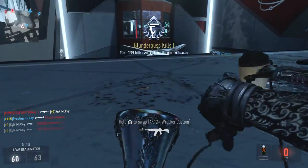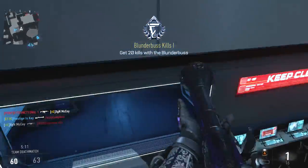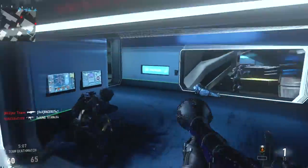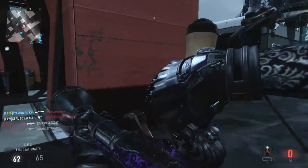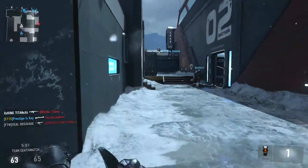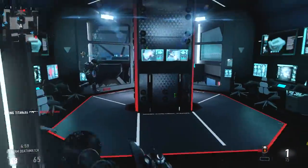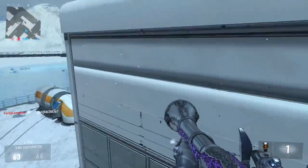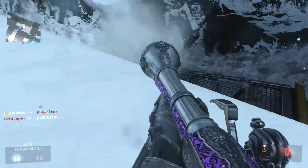I found it more useful in maps that have tight quarters, like this one in particular — Horizon. There's a lot of corners where I can sit back and reload really quick, get my health back, and then move in for the quick kill. A lot of times I found myself just aiming down sight rather than hip-firing. I felt personally like a placebo effect that it helped a little bit, though I'm not sure if it actually does.